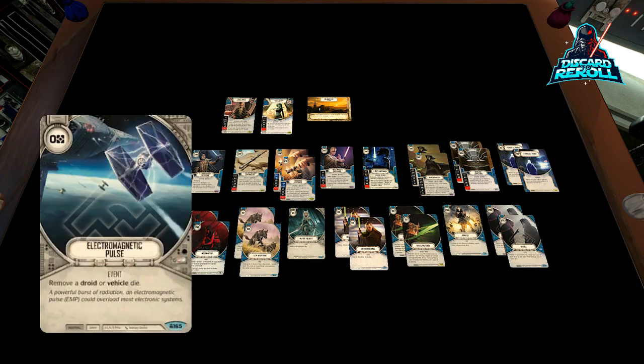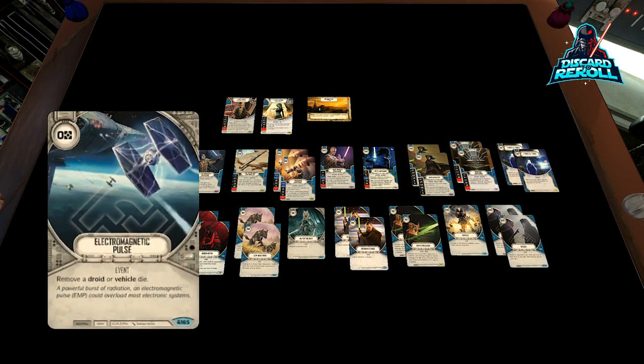Moving on to the events — because we are going to be at the mercy of a lot of support decks out there — I'm going to pack two copies of Electromagnetic Pulse. For zero cost, remove a droid or vehicle die. Super huge value. At worst, it's just a card from our hand to pitch to reroll if it doesn't apply — be mindful that there are certain matchups where this isn't going to apply at all.